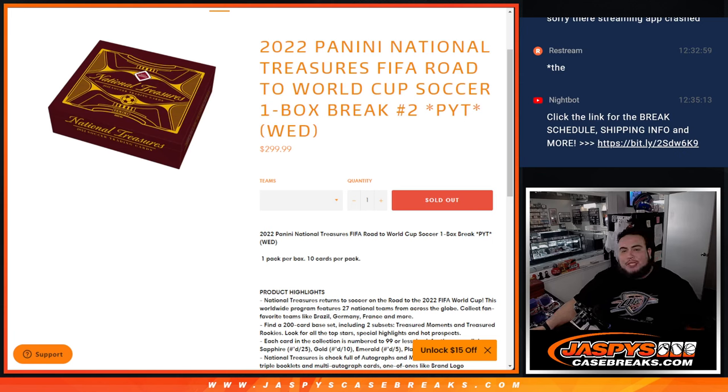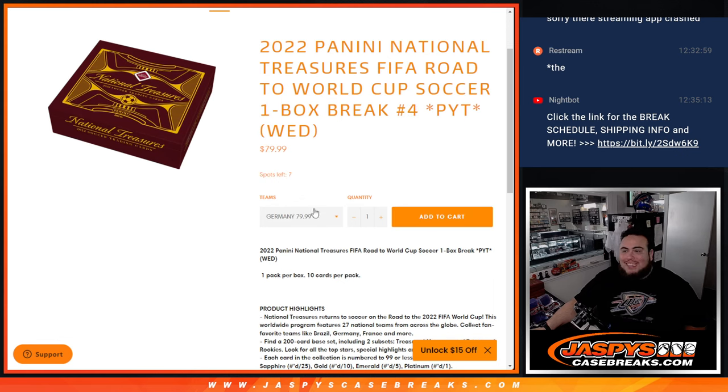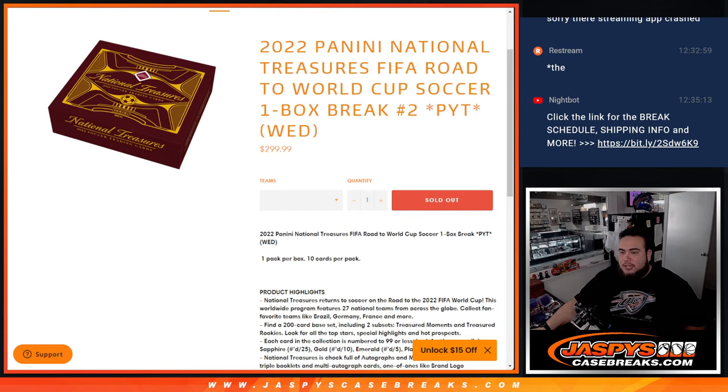What's up everybody, Jason here for Jazp's Case Breaks. This is 2022 Panini National Treasures FIFA Road to the World Cup Soccer. This is Pikachu's number two and it's a one-box break. My streaming software crashed so I had to go offline really quick and restart the app, but we're good to go. We've done number one and number three — number three sold out before number two — so now we're doing number two. The last box of the case is going to be number four, which is down to seven left.